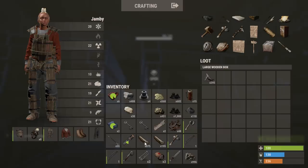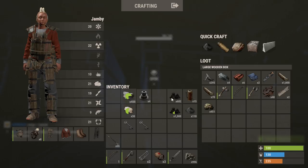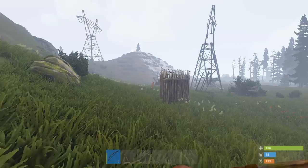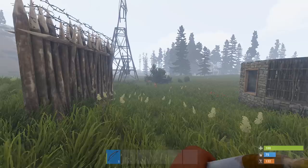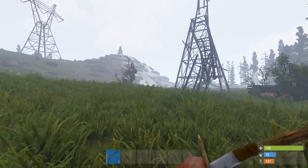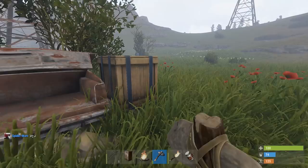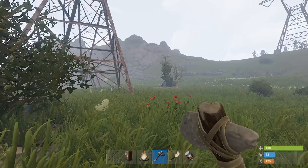Looks like we've got a neighbour trying to move in down here. Hit him once... got him. Good job we got him as well - that was our last arrow. Yeah he's too close. This is actually where I wanted to build to be honest, I wanted to build in this big open field next to the airfield.